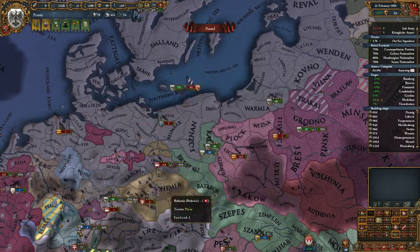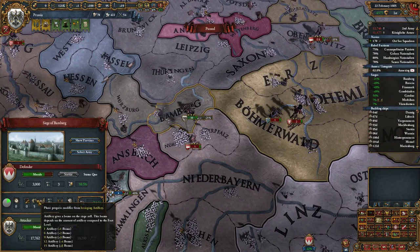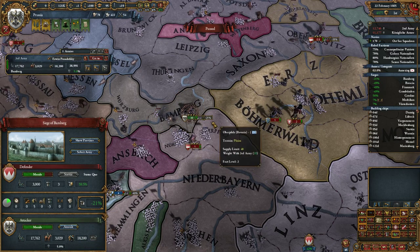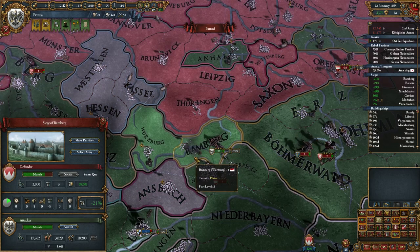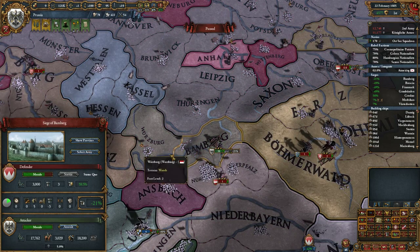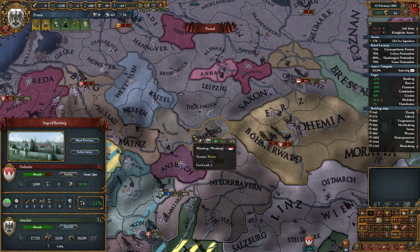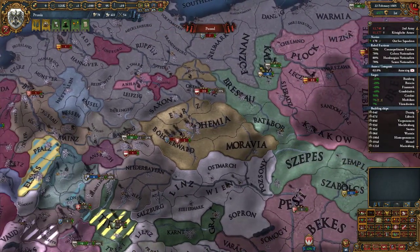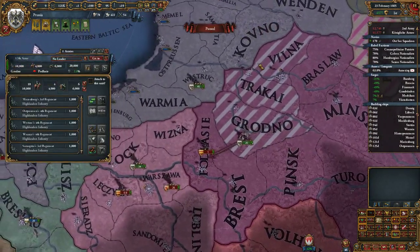There seems to be some sort of a war happening. Battle's still at 90%, that's good. In order to get this thing down we need 15 artillery — we have 18. The war score cost is 23, but multiplied by 2 because I did not name them as a co-belligerent. Crap. I think we're gonna have to do it over the course of two wars. We'll take this one, then we'll fabricate it clean — it's so much base tax, I don't want to pay full price for that.